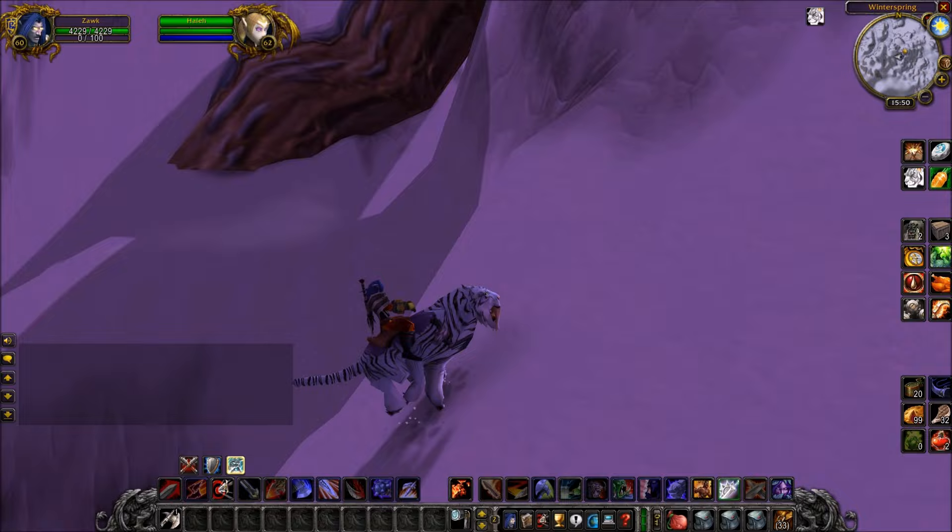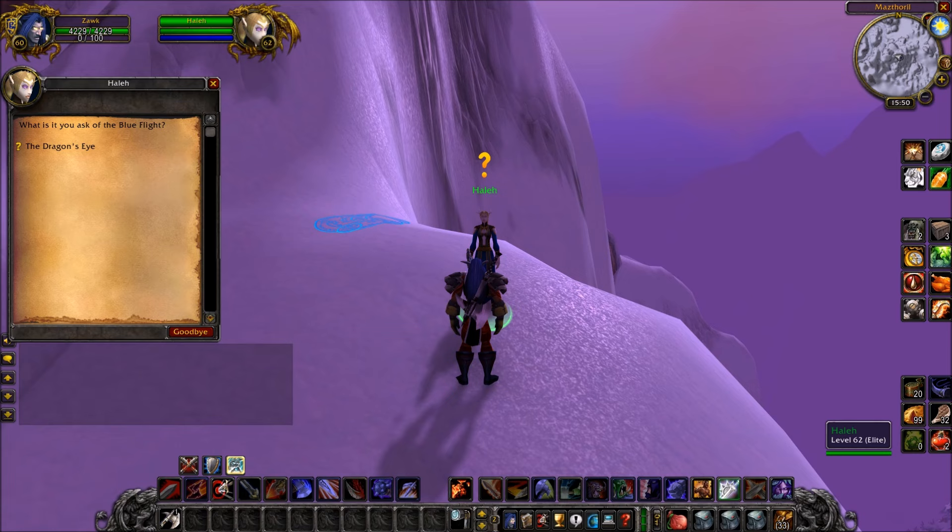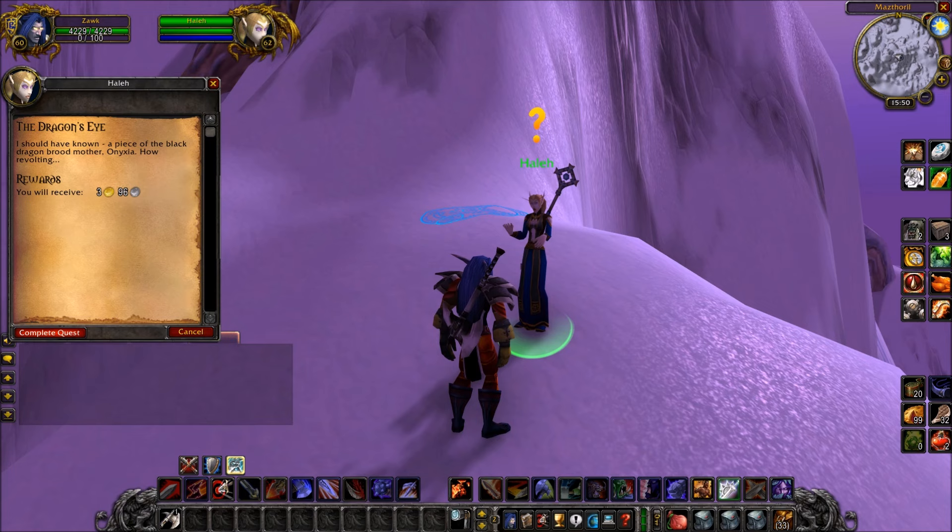You don't have to get an epic mount or mess around with any of that stuff. It might be something exclusive to Classic WoW and maybe something was changed, but it was very easy. Talk to her — this will get your Dragon's Eye quest done, and will give you the quest to go into Upper Blackrock Spire to continue your Onyxia attunement.